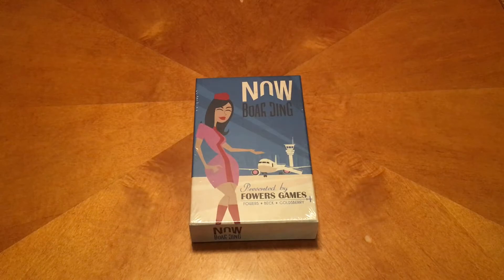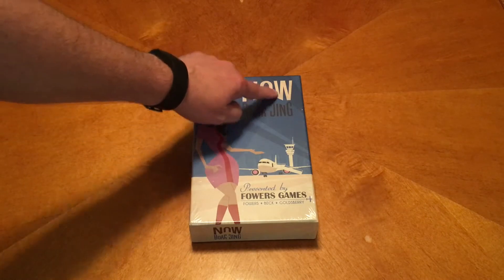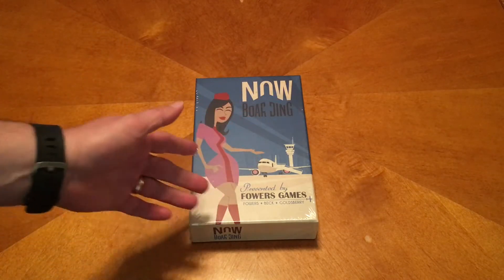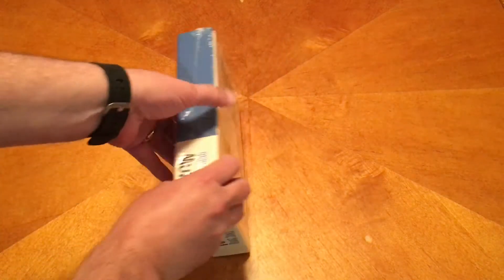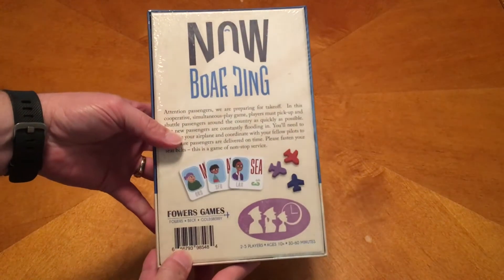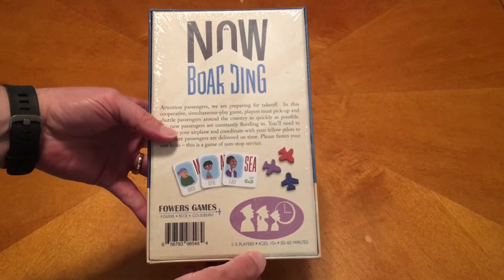One thing I want to point out that people may have missed is that in the logo for Now Boarding, you can see the outline of an airplane. I actually missed that the first time, and a buddy of mine pointed it out. The back of the box shows two to five players, ages 10 and up, 30 to 60 minutes — that's about right.